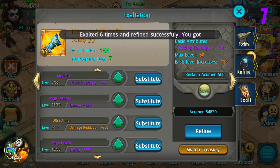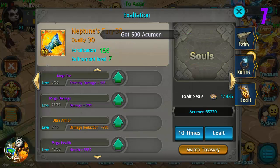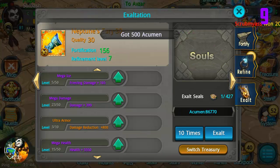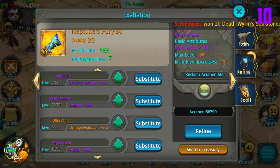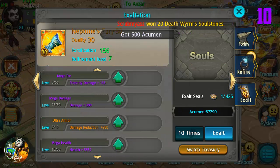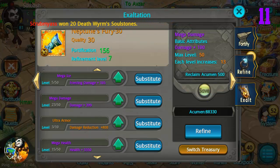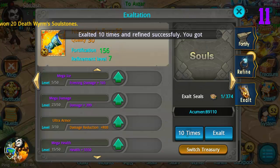It seems like it goes a lot quicker getting them more often because we're using 10 at a time. If it goes through and hits one before it uses up to 10, it'll actually tell you how many - see, exalted four times and it successfully got it. So that was five and I got two out of that. We're still keeping count - purples will be top right, oranges in the top left if we get any.